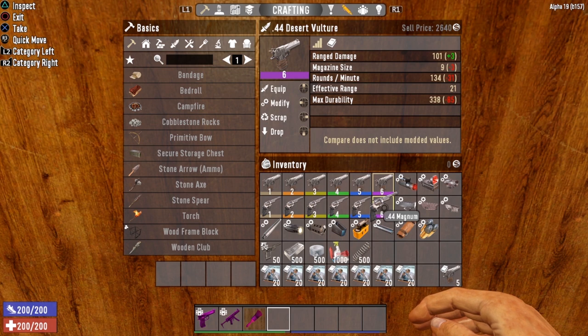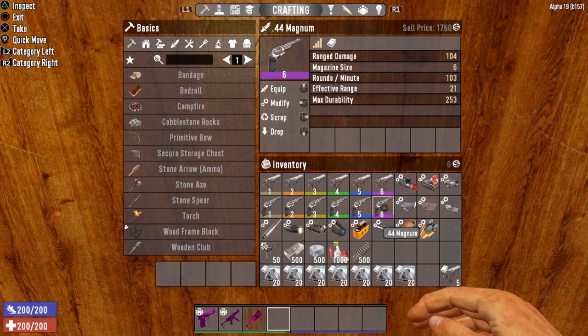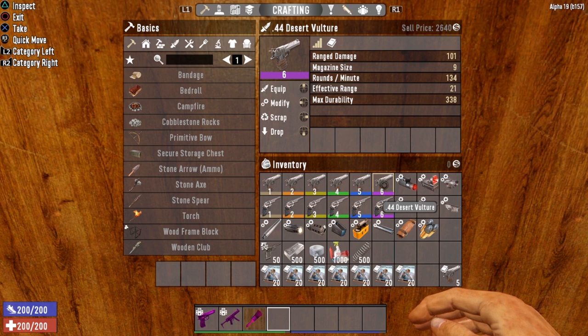Whereas the Desert Vulture has a magazine, which means you can increase the amount of rounds it can hold. Plus it automatically comes with 50% more ammo in the magazine — this has 9 versus the Magnum's 6, that's a 50% increase in ammunition capacity. That makes the Desert Vulture a much more viable option, especially late game.